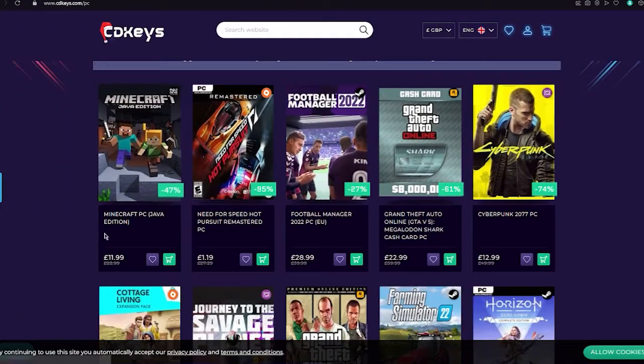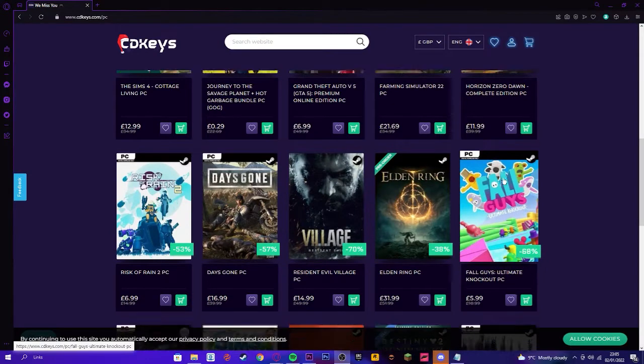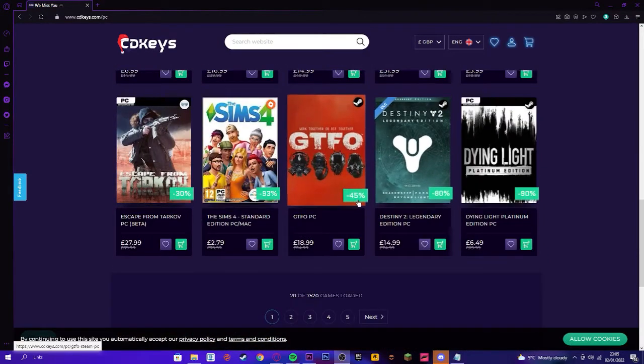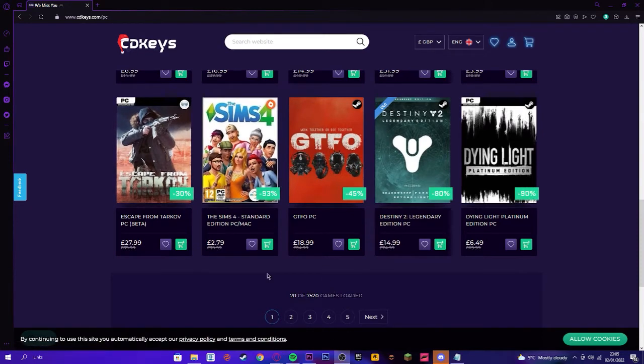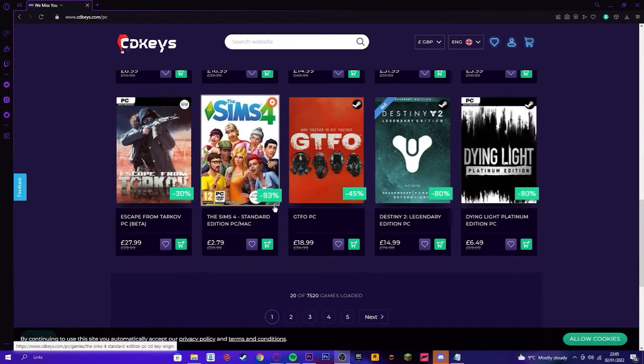As you see here, you can find so many discounts on so many games, even shark cards. This shark card was £60, but now it's only £23. I've bought most of my games off this website and every time I've got the game. Basically, they just give you a code and you put it into your Steam or whatever and you get the game for so much cheaper.